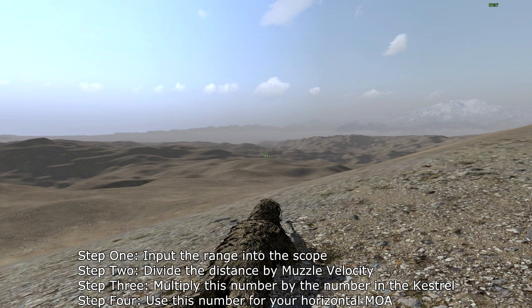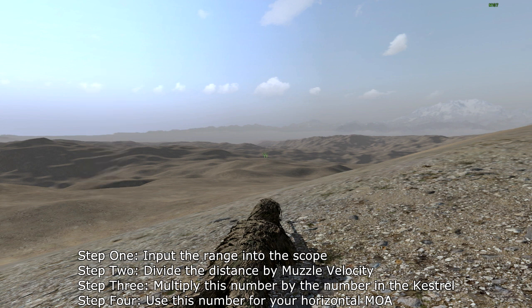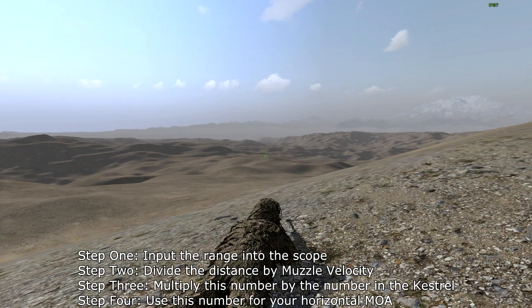You're going to need a Kestrel 4500. All you need to do to find the windage is press the center button, press the left button, and it'll tell you the crosswind. It's a very, very low crosswind right now. When you have numbers higher than 0.5, you really need to consider that. So what you're going to do is take the number you got by dividing the distance by muzzle velocity, times the number you get in the Kestrel. I got 0.930, and we're going to multiply that by 0.08.